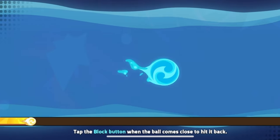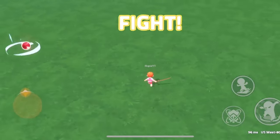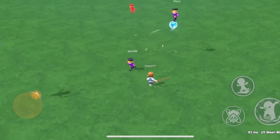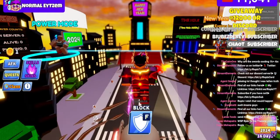There are also emotes and animations like this zombie dance and the salsa. Clash Guys is available on both iOS and Android and just released recently, so go check it out and become the best on the leaderboard. All the links will be in the description.